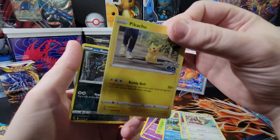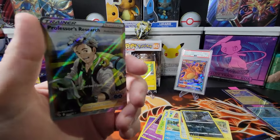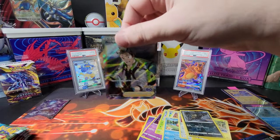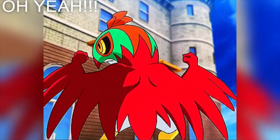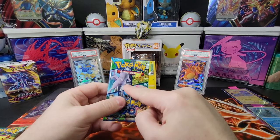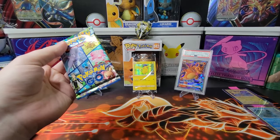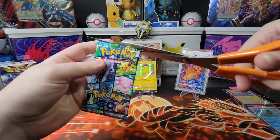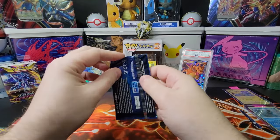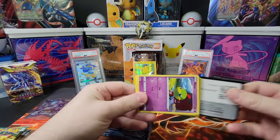A Pikachu from the original advertisement art — nice! — an Aloe, a Ratata, and a Professor's Research full art trainer card. Really nice, nice card. Let's keep it going — we got a hit, and we've gotten a hit in every single pack so far. I don't know if that's just the pull rate in these card sets or we're getting really lucky, and then maybe all the bad luck is coming. You never know.